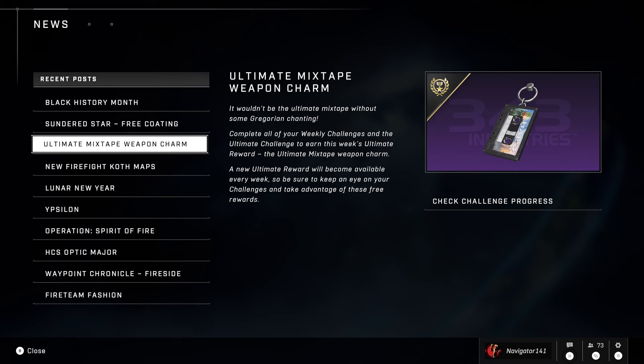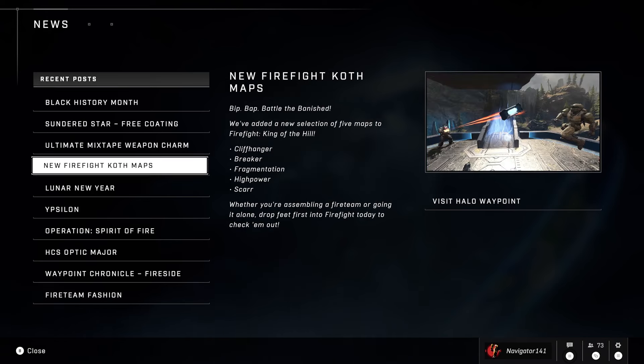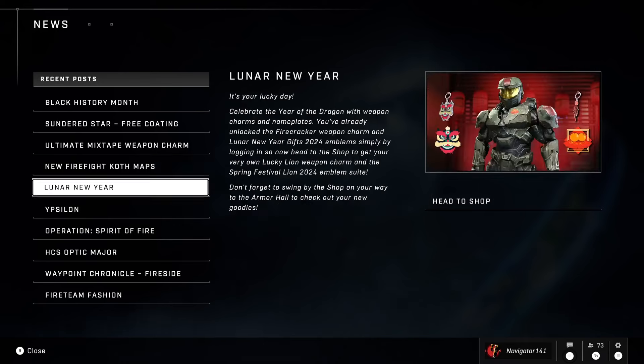Ultimate Mixtape Weapon Charm — complete all weekly challenges to earn that. That is so cool. New Firefight maps: Cliffhanger, Breaker, Fragmentation, High Power, and Scar. I haven't really been playing the new Firefight mode a lot, but I should check that out. The new maps seem interesting.